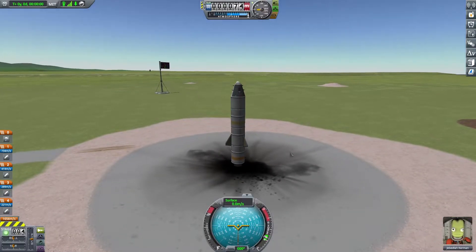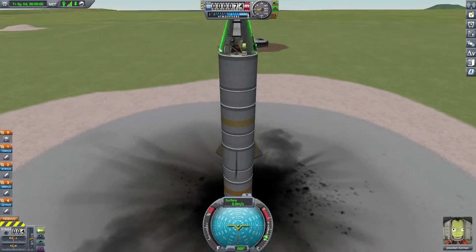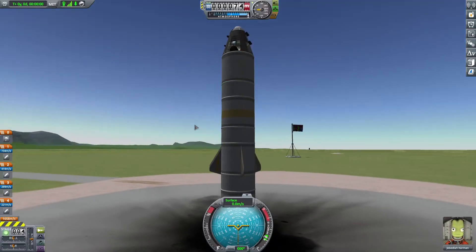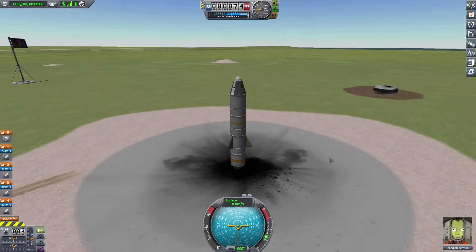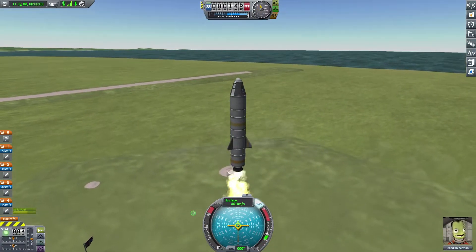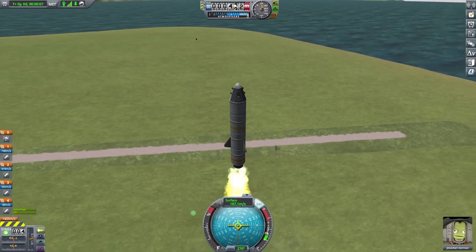We have Jebediah Kerman with us in the command module, basically with four stacks of highly explosive material behind them to propel them into space. Let's go ahead and do this — don't need any sort of countdown, we can just hit the space bar and off we go. This is the 100% thrust booster — gets up to speed very, very quickly.